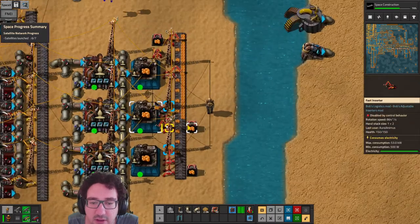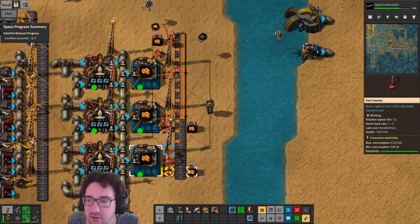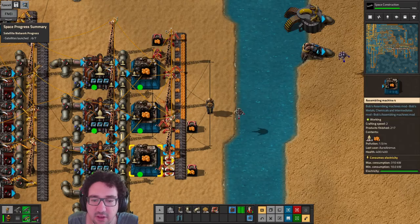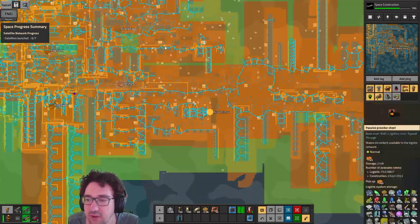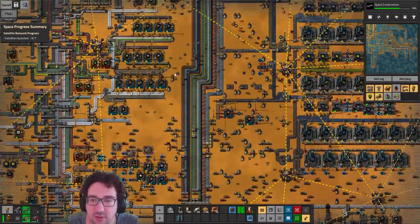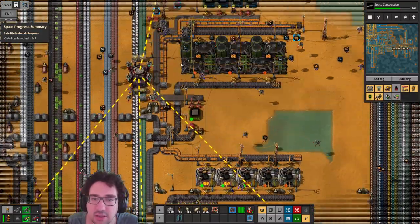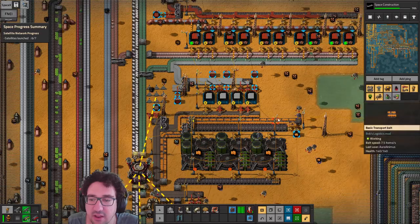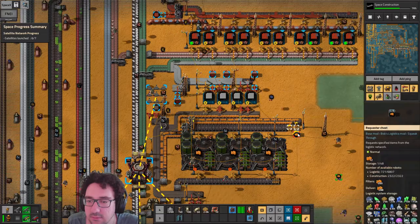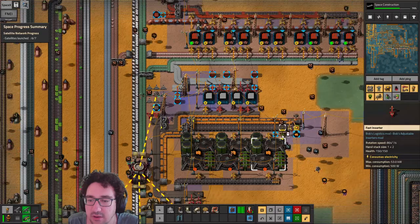You are limited — disabled by control behavior, okay, excellent. And you are not limited, so let's just copy you. We have a lot of resin going in. Let's see how the insulated wire is doing — not too great, but it actually is an output issue of some sort. Can I upgrade these guys? Yes, I can.